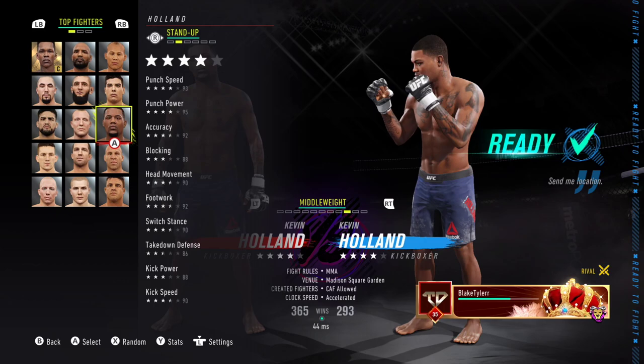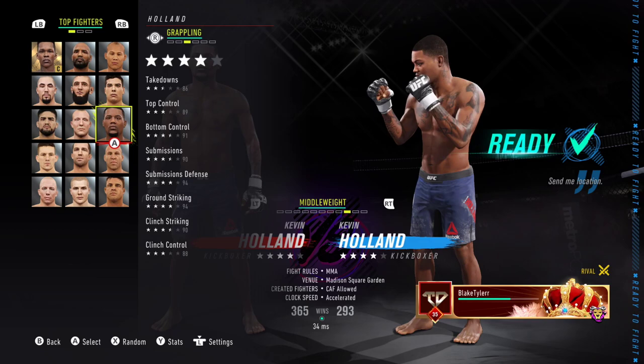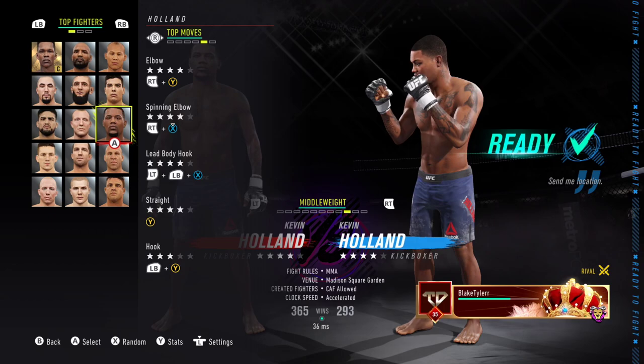His kicks aren't the greatest, so he'd be four and a half stars if you didn't have a kind of shabby takedown defence and kicks. You don't use kicks too much in the middleweight division because it's kind of slow and you have a lot of fighters just walking forward on you anyway, so that doesn't really matter too much. Now this is one of his best assets: 89 top control, 91 bottom, 90 submissions, 94 sub defence, ground striking 94 — definitely from the Souza fight. 90 clinch strike and 88 clinch control, 92 cardio, 95 chin, and that 94 recovery. Now that is some savage health stats. Four star elbow, four star spinning elbow — spinning elbow is quite okay in this game.